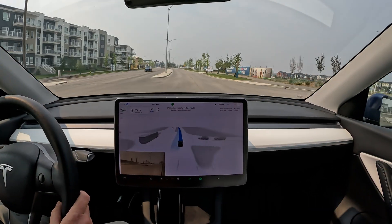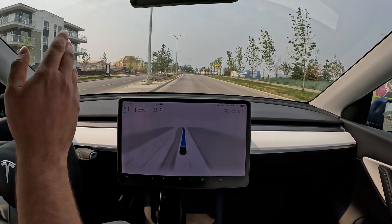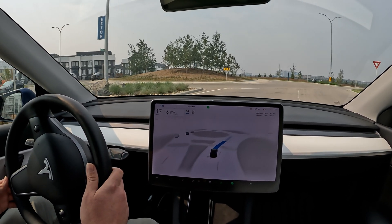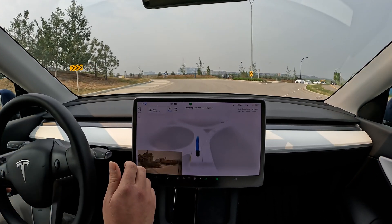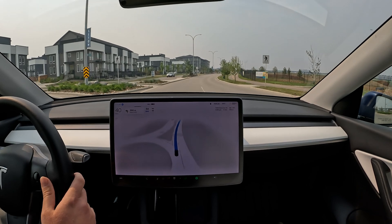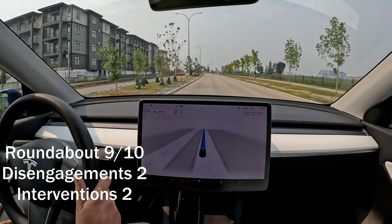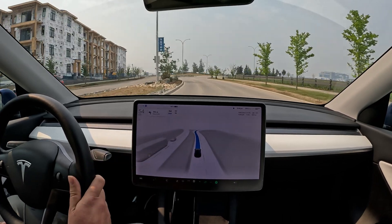Approaching our first roundabout — in this one we are headed straight on, so let's see how it goes. Hopefully no lane changes, fingers crossed. It's checking for visibility over here, and now that it's clear, it should proceed. Yes! Awesome, very good, nice — very happy with that. That is extremely good behavior, very natural. You slow down, make sure those cars are not going to turn in onto your side and are going to exit behind you, and then you can proceed. Excellent.